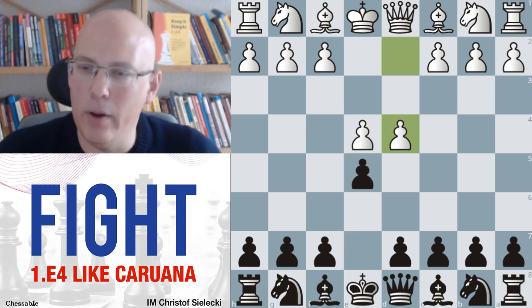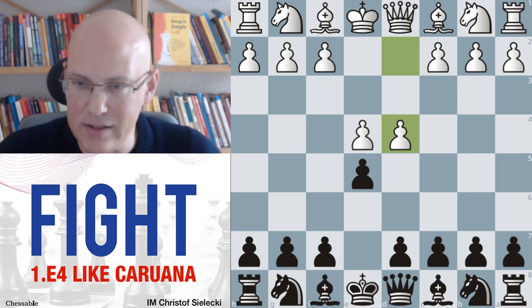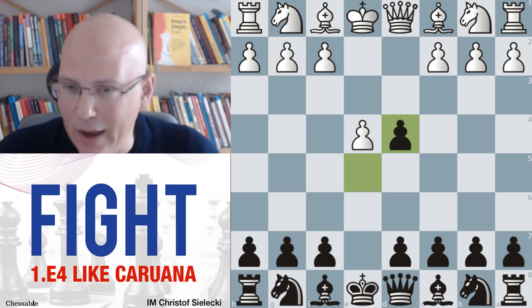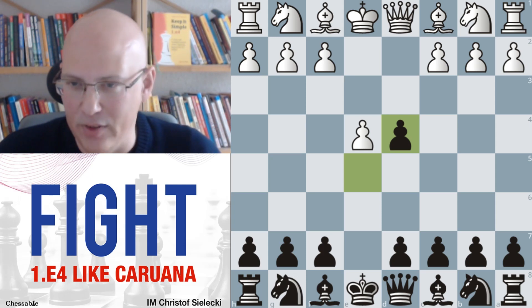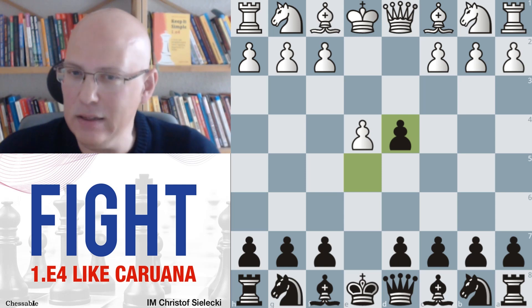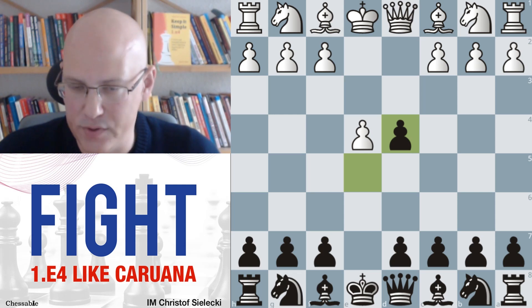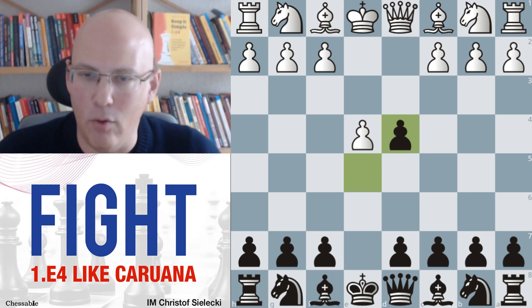Against d4, our choice is easy: we take the pawn. Anything else is just too passive. This is a general principle applying throughout the whole repertoire — if you can take a central pawn in the open games double king pawn, you should almost always do so. Defending the pawn with a move like d6 is much more passive. Here black takes the pawn and now white has a choice of moves.